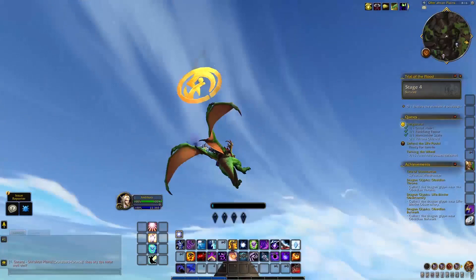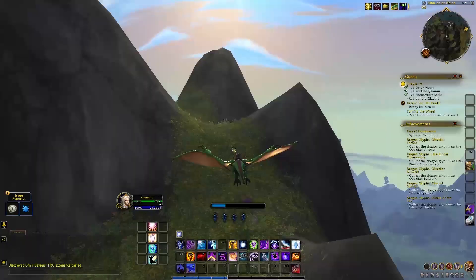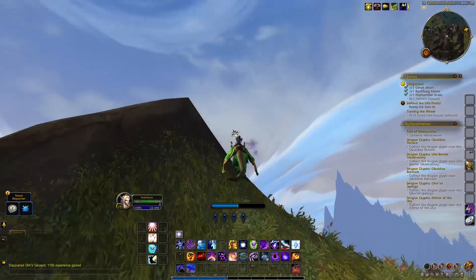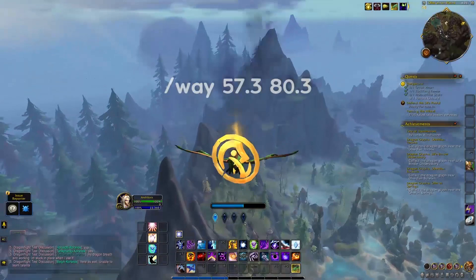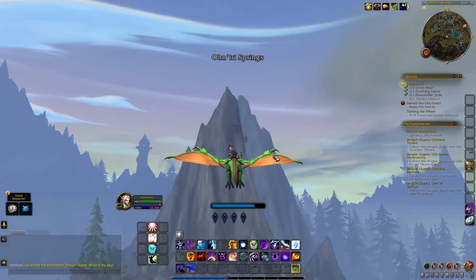The third glyph is the Mirror of the Sky, near a small mountain peak — but not directly above it, just a bit to the side. It's in the southwest of the zone. Reach the top of the peak first, then one or two Skyward Ascents should get you right through the glyph. Not too far from here is glyph number 4, at Oniris Springs, hovering above a waterfall next to a mountain. I landed on top of the waterfall first, waited for vigor to recharge, and used Skyward Ascent to reach the glyph.